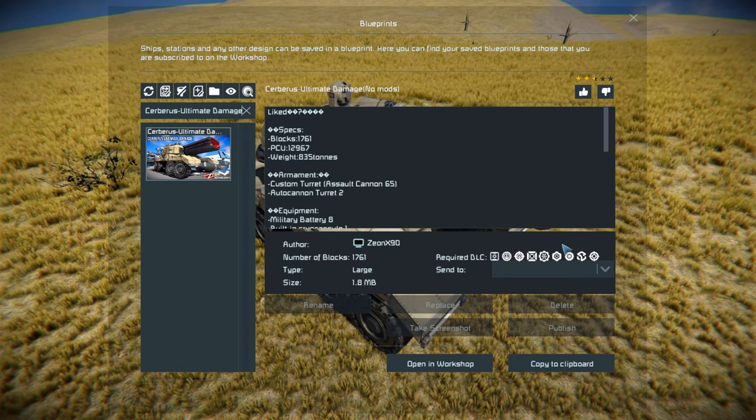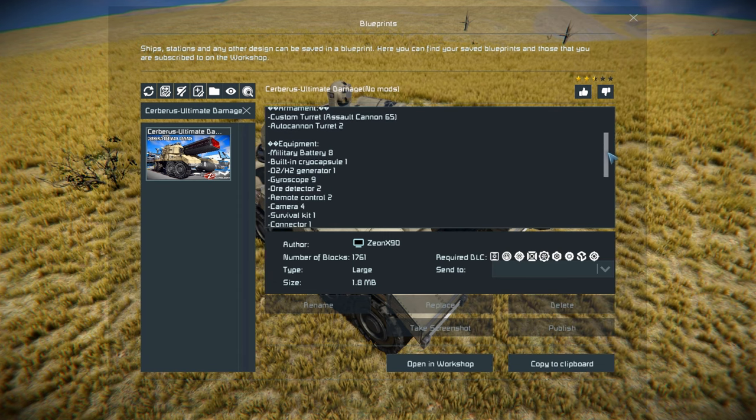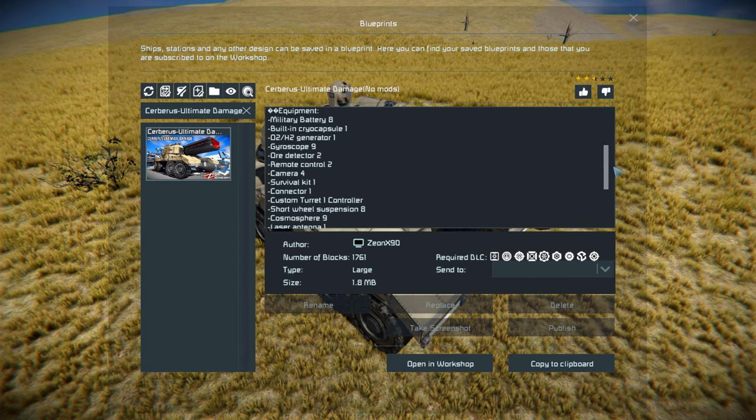Press F10 to find it in the workshop, have a look around the outside, drive around for a bit, and then at the end I place this down at the space pirate headquarters to try deleting or at least disabling them to test out the giant gun at the front. This thing is 1761 large blocks using a lot of the DLC packs. There's nice information on the Steam workshop page such as block PCU limit, and it has 65 assault cannons listed in its armaments.